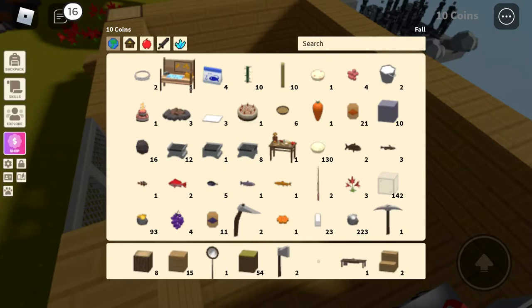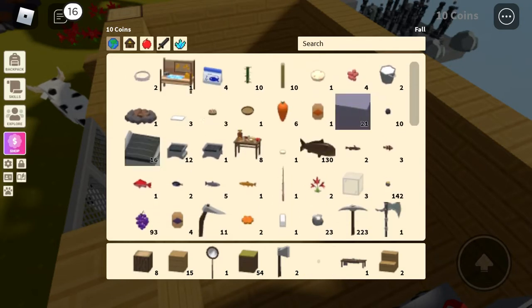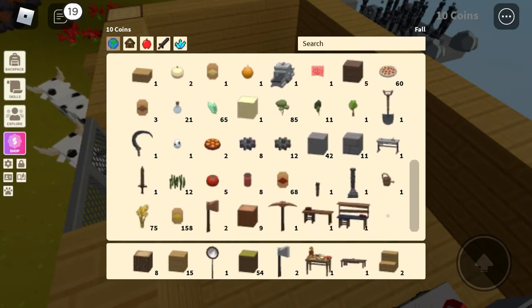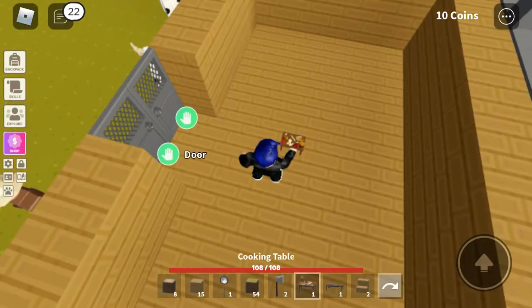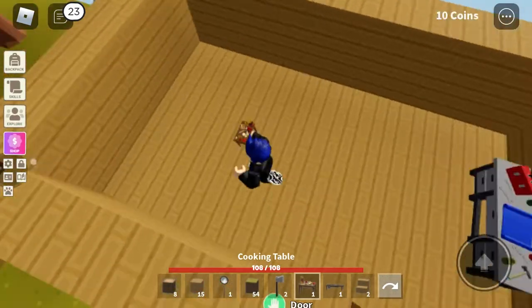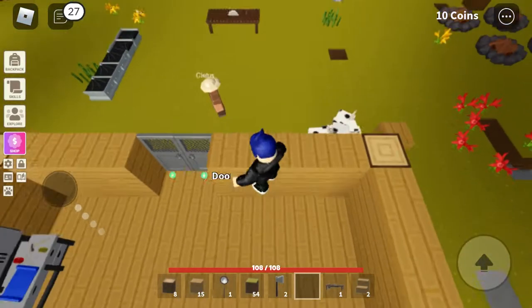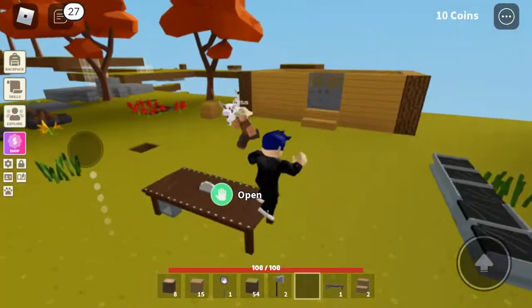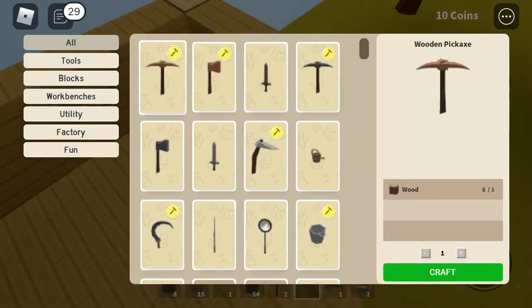Now to add everything in here. I only need one workbench so I won't be needing this, but I do need this. Cooking table here. Can I make beds — is beds a thing here? Oh, I should make a chest. Let's see how to make a chest. I didn't even need that door — I just eat it. Oh my gosh.